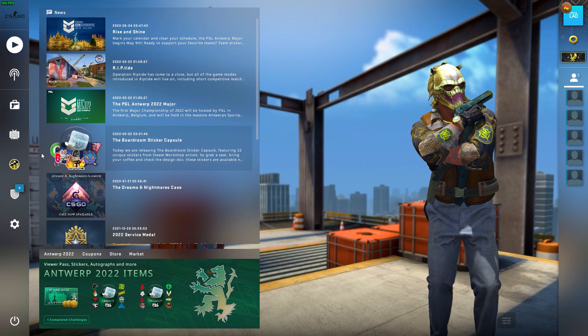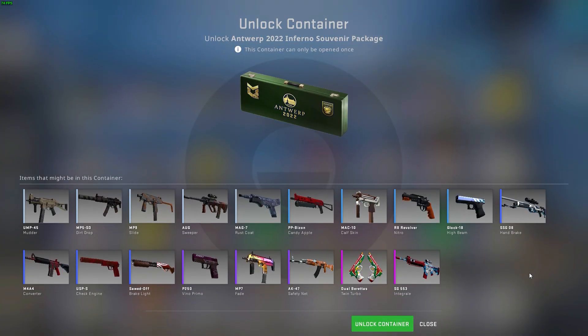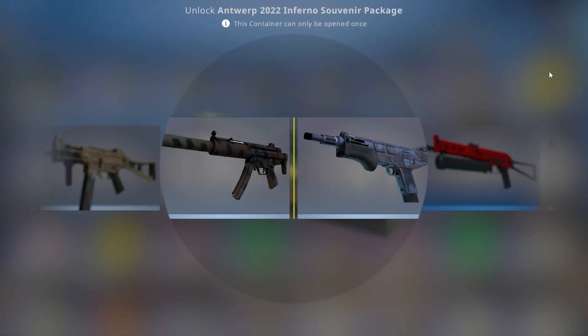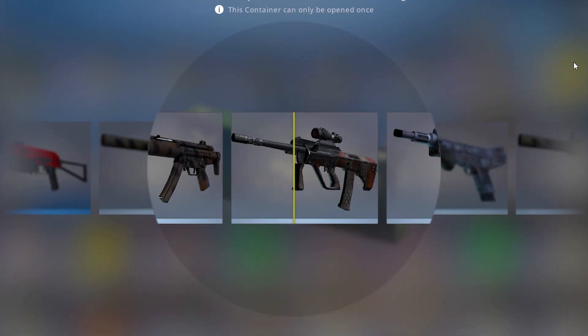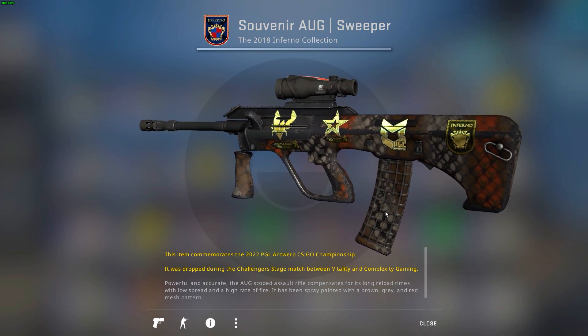Let's check if we have those signatures — who knows! Come on, inferno, show me something nice. Alright, so it seems like I'm keeping my luck for the Mirage, Dust 2, and ancient souvenir packages. No signatures this time.